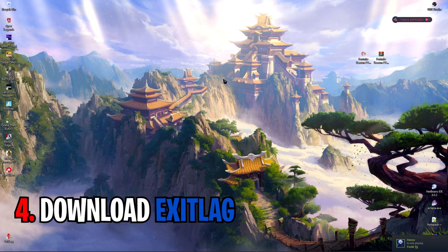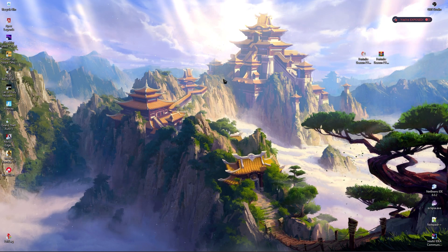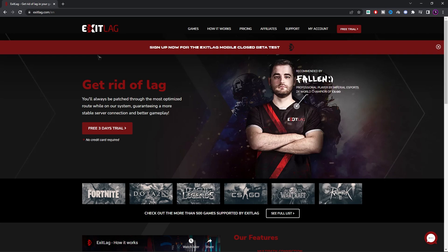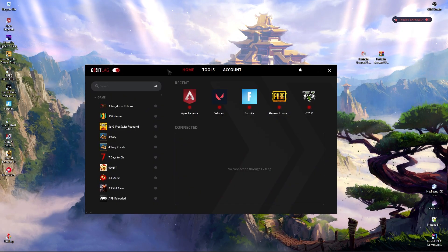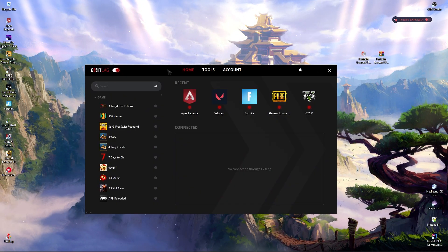Most of you guys are aware of ExitLag, which I've been recommending for ping issues. Simply go to the link in the description below and you'll land on a page — click on the free three-day trial, then go to the download page of ExitLag and download the latest version.